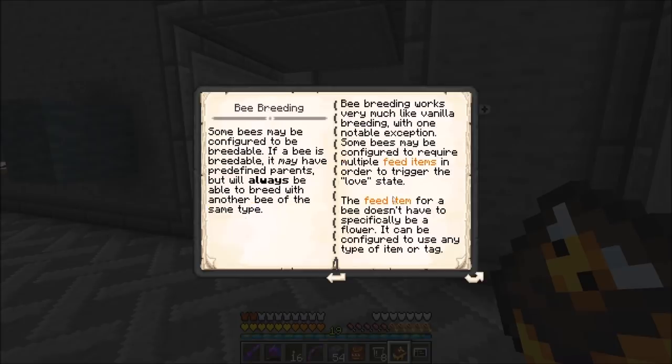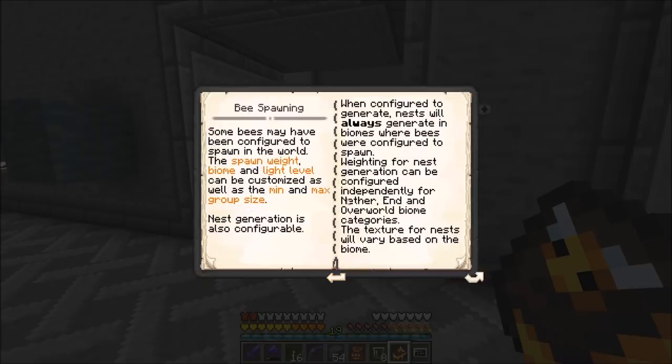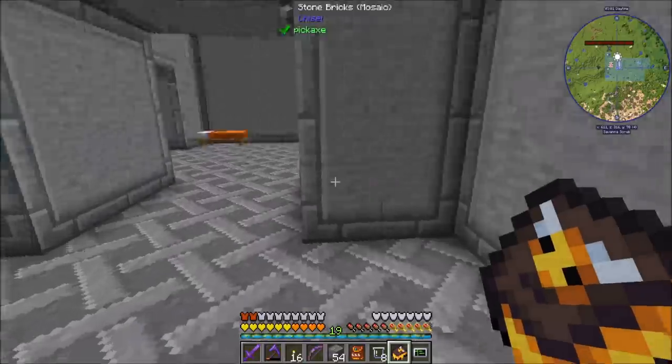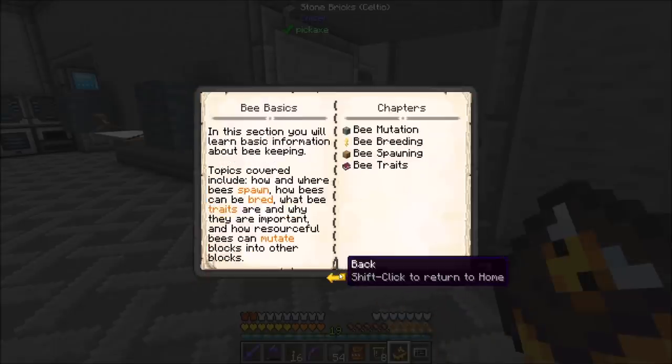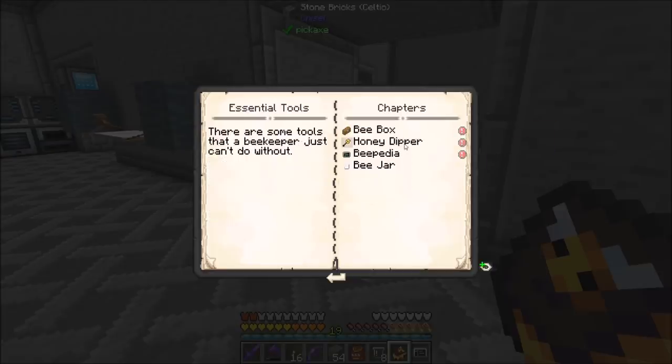Bee breeding - as you would expect, you can breed two types of bees and sometimes they'll generate another kind of bee. You'll have to feed them, and it's an in-world thing, but apiaries do allow you to breed stuff in the apiary. Bees will spawn in their customized biomes and generate bee nests, which is cool. When nests spawn in the world, they come pre-filled. And then bee traits - there's just a bunch of different traits. The bee jar lets you capture bees and transport them - you just right-click on them. When you release them, it wipes the flower and hive positions, while the rest of the bee's memories and data are retained. So that looks like a really useful item for finding and bringing bees home.